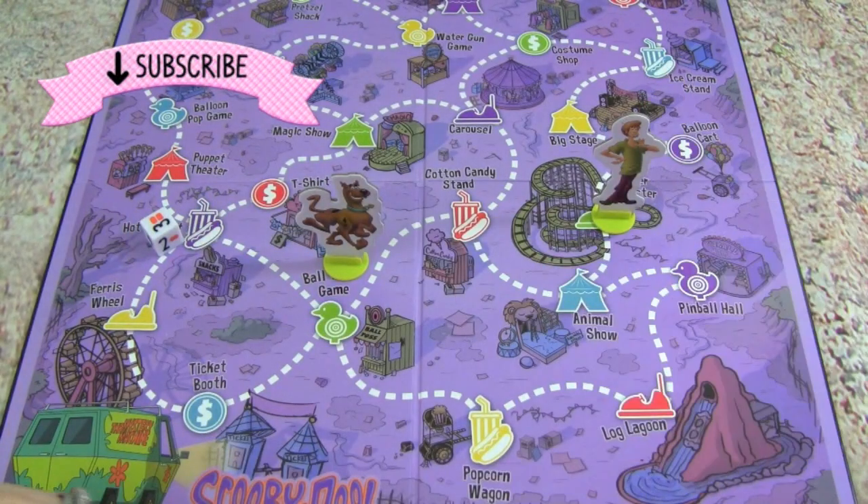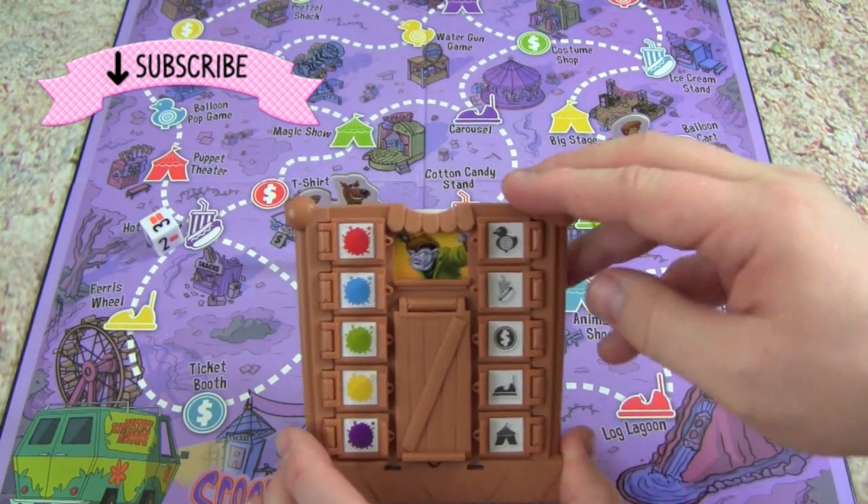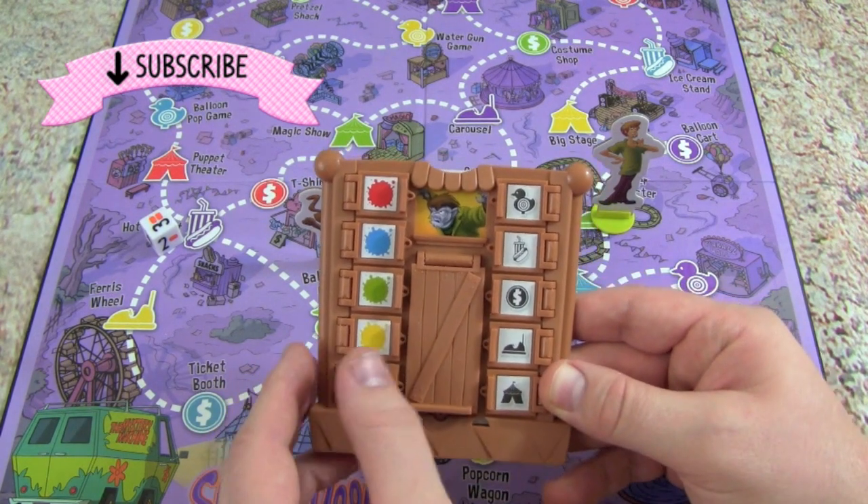Kid Friendly TV. Hey guys, it's Whitney and Pete from Kid Friendly TV, and if you want to help us find this werewolf in the Scooby-Doo Fright at the Fun Park game, then just keep on watching.